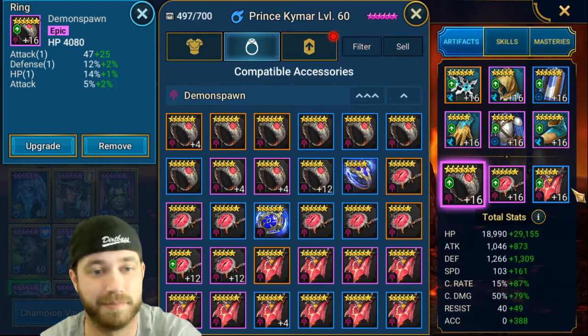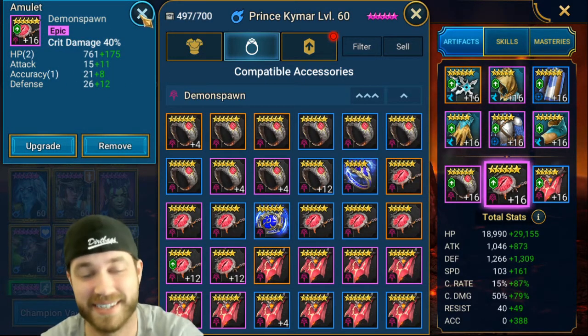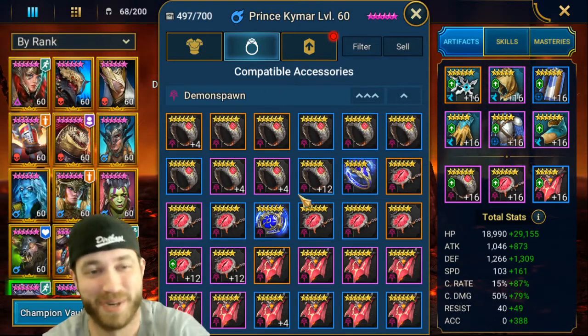Accessories are super, super expensive. I spent three million silver one time getting a six-star neck piece from 12 to 16. I was like — wow, I hate this so bad.